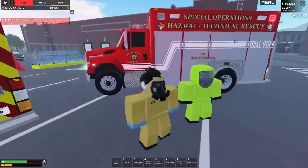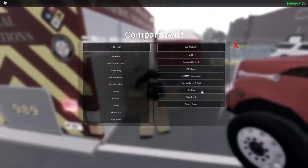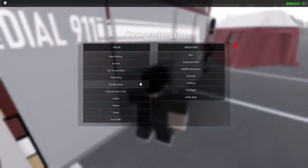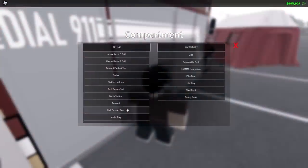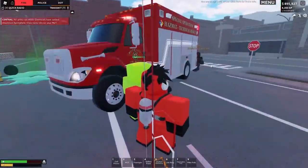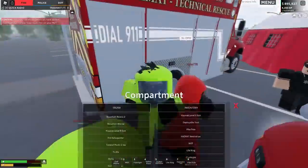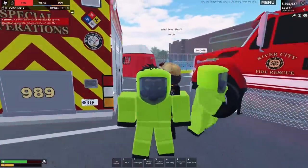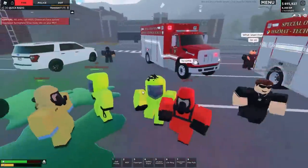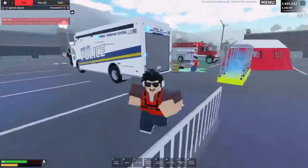We've also got new hazmat gear types with different protection levels. We've got the Level C suit which you can equip. Then there's the Level B suit - orange, more protection, with an oxygen tank on the back. And finally the Level A suit, which is the full gear with a full mask covering your entire face. This looks really cool. Amazing update overall.